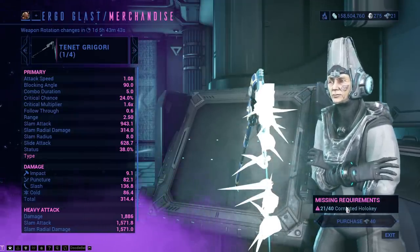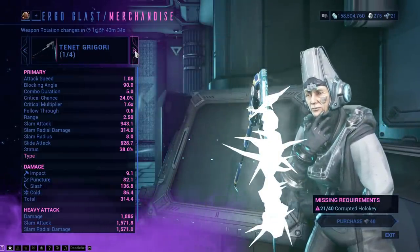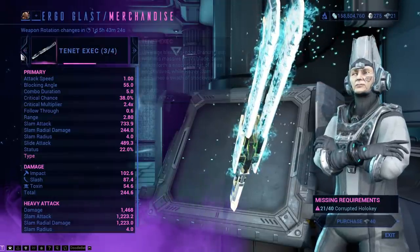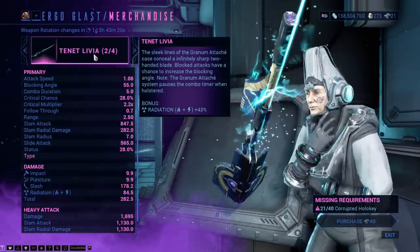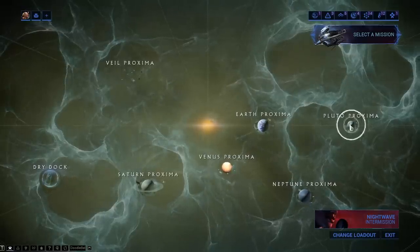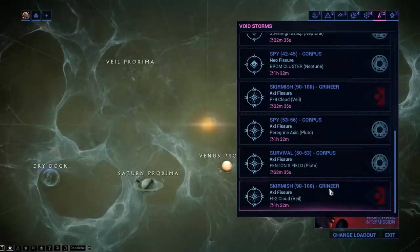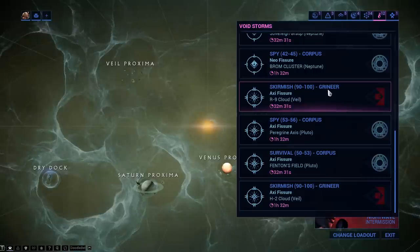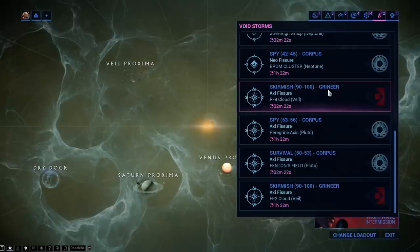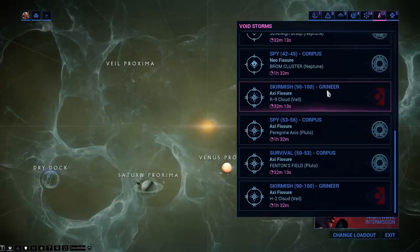The drop amounts vary by region: 3 from Earth and Saturn, 4 from Venus, 5 from Neptune, 6 from Pluto, and now 10 from the Veil. That change was needed 2 months ago. Any mission in the Veil works — the skirmish and extermination missions are both about as quick as each other. If you're lucky, you can get 4 dropping in a row doing extermination missions, which is basically a guaranteed 10-key weapon's worth. Those Tenet weapons are a pain to farm for, and now getting 10 at a time is a big improvement.